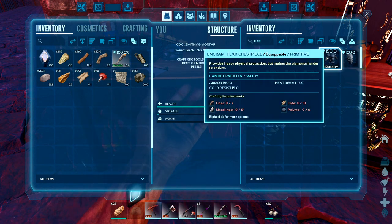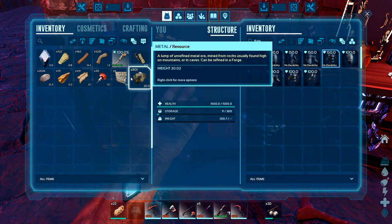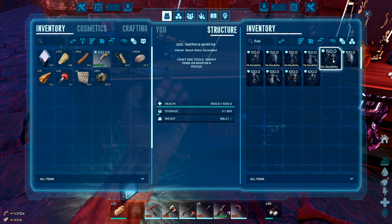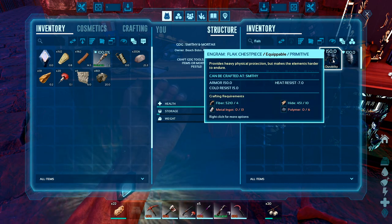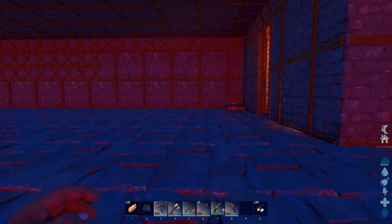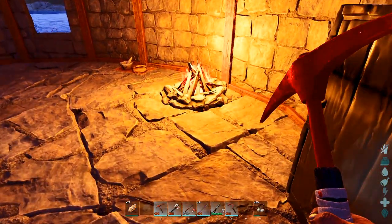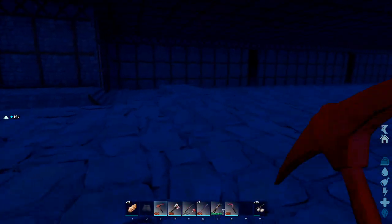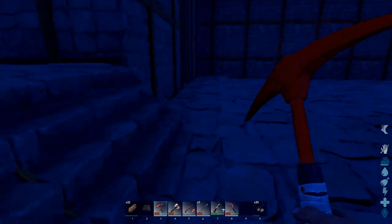I can't pull - I keep forgetting. So I need fiber and hide. There's the hide, there's the fiber. Metal and polymer - I have a little bit of organic polymer left from when I killed the duck, even though it's really not a duck. I forgot what actual creature it is.